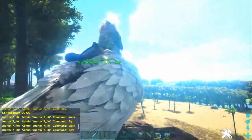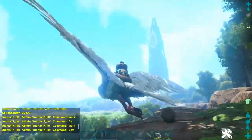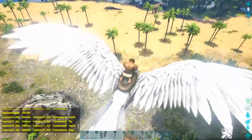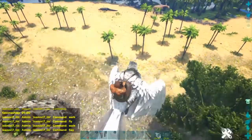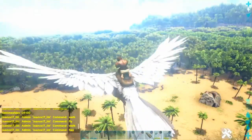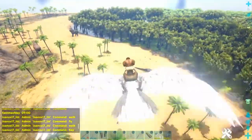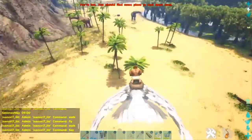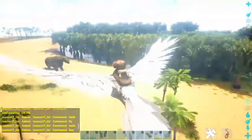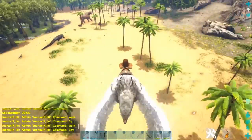Now all you have to do is look for your Achatina. Since the swamp is very dangerous, make sure to bring like four walls or doorframes so you can protect your Achatina from predators. I like looking for them around the edges where I can actually see — I don't like going inside the swamp because it's just harder.